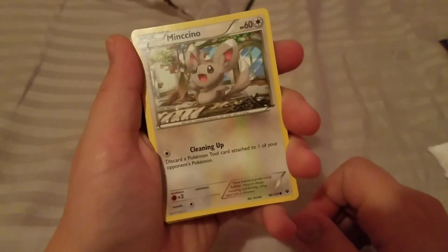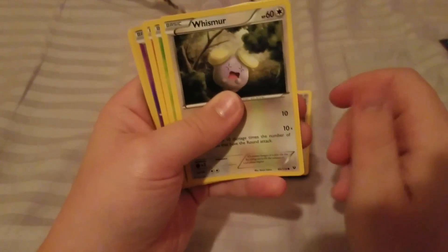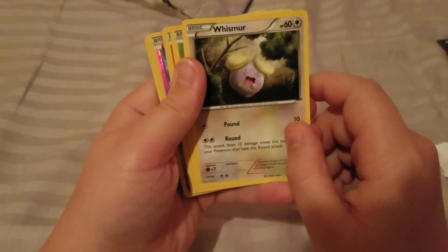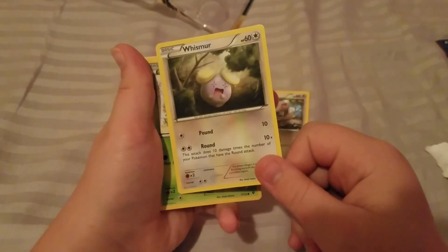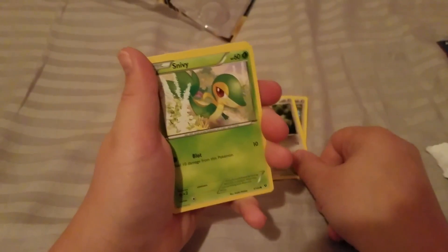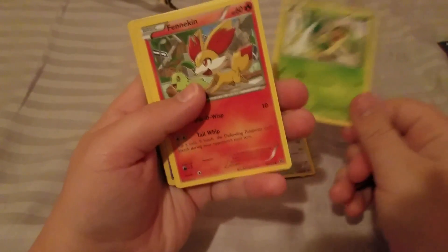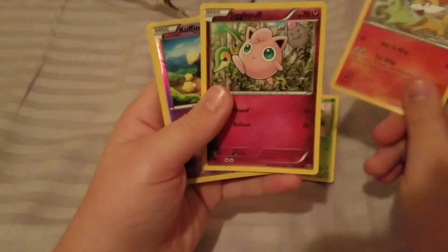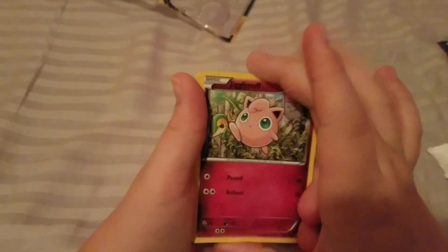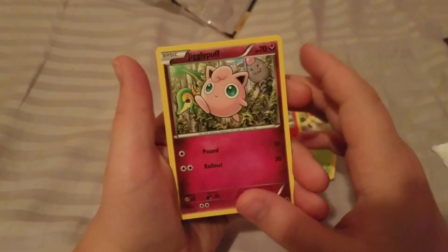The first card is a Mincino with Cleaning Up. Next is a Whismur with Pound and Round. After that we have a Snivy, and then a Fennekin with Will-O-The-Wisp and Tail Whip.